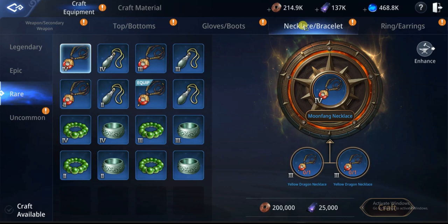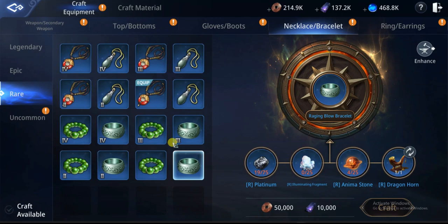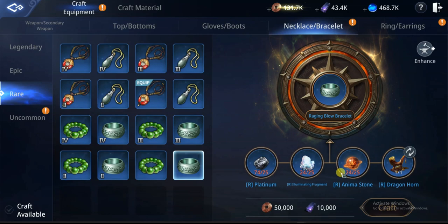What you're gonna do is go to Craft, press the craft button, then go to the necklace or bracelet portion. As you can see, we have two types of bracelet: the first one is the additional damage — bash attack damage boost — and the other type is the bash damage reduction.